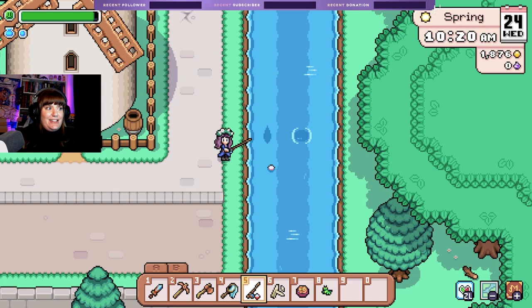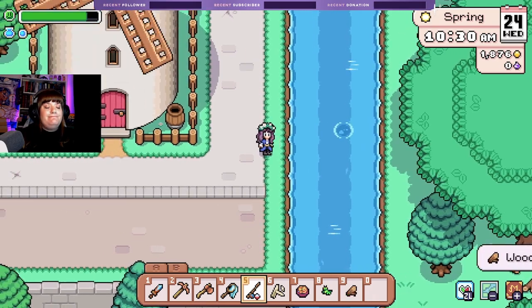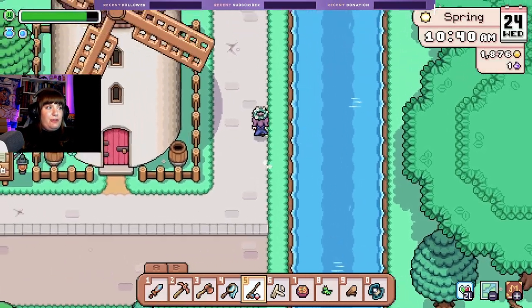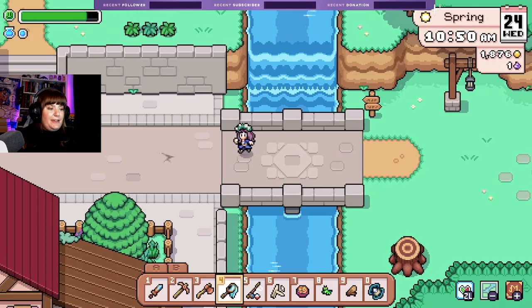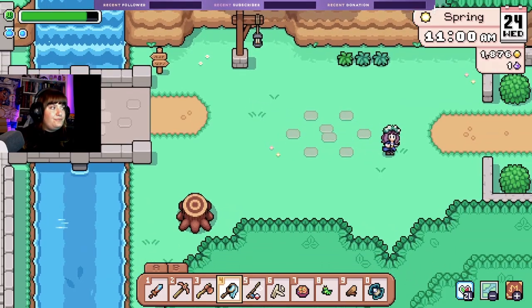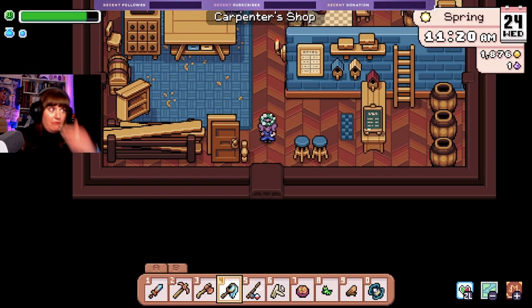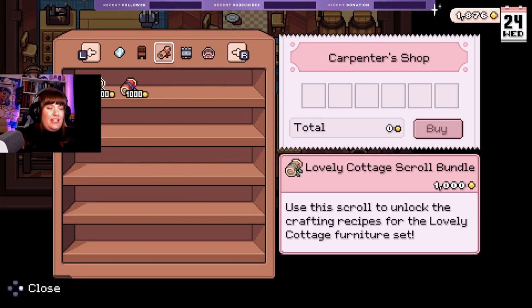Let me just get distracted and catch a fish on the way. There's wood — there's wood this whole time! At least we got an oyster out of that, not too bad. Let's move on. A bug — let's get the bug! A caterpillar. I always forget where the carpenter is — I always just bypass it. Shop, shop please — I think it was here, I saw it last time.